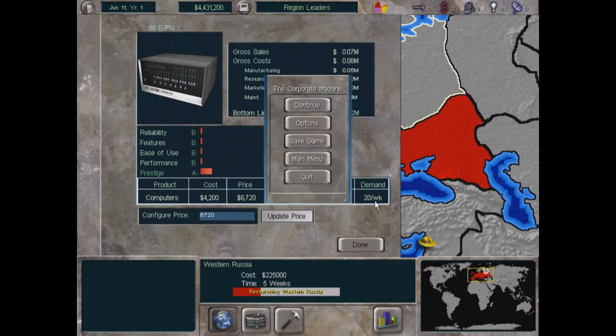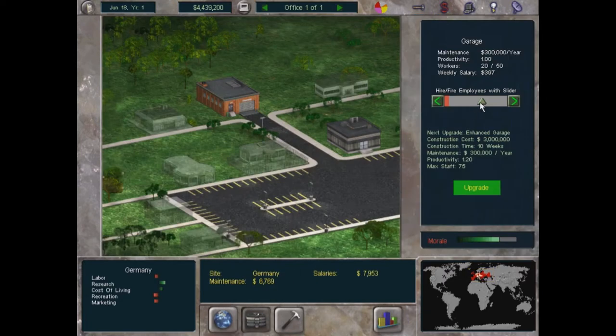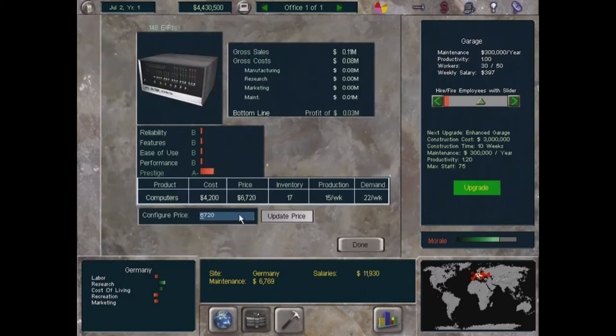When there's a supply-demand gap with much more demand than supply, we have two options: ramp up production to meet demand by increasing supply, or jack up the price to reduce demand. Early on, I want to get Megacycle product into the market, so we're going up to 30 workers producing around 1,521 units. We'll also bump the price a little — do a bit of both.